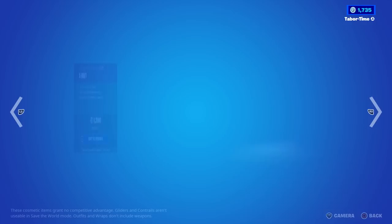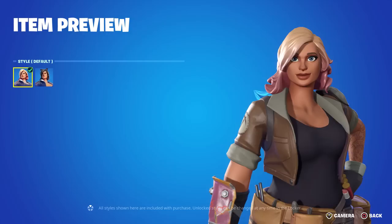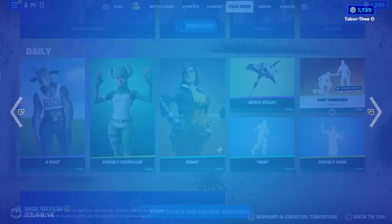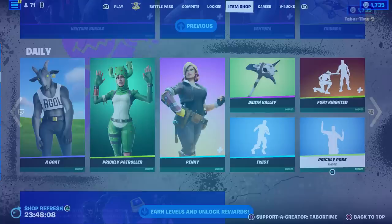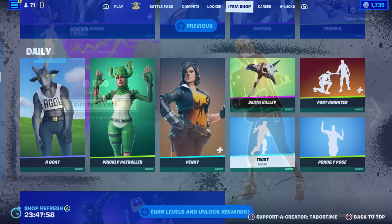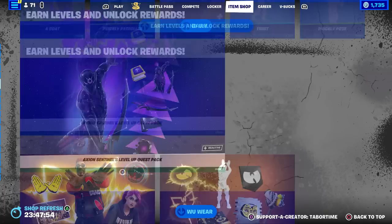Why is the Goat still in the shop? This is like day four — she was the Goat Simulator promotion skin. Prickly Patroller makes a return, a nice meme skin. Penny's back — I love Penny, she's amazing with her cat style for Halloween, perfect. I love her two-toned hair as well; Penny's the best, though her back bling is kind of 'eh.' Death Valley makes a return — used to be super rare but it's been back many times now. It's a great synced emote, especially this medieval-themed season. The Prickly Pose is back — I don't think I've ever seen the Prickly Pose out at the same time as Prickly Patroller. Amazing. And then the Twist from Chapter 1 Season 5.